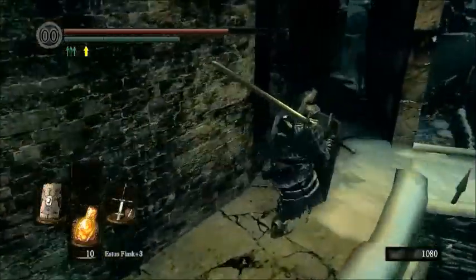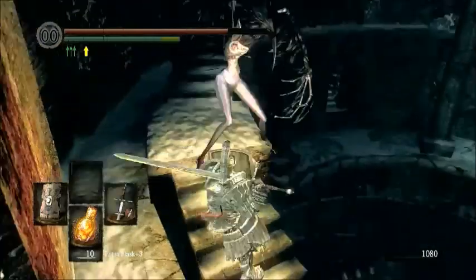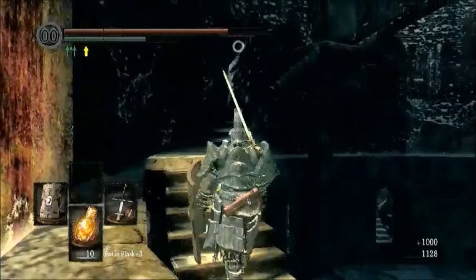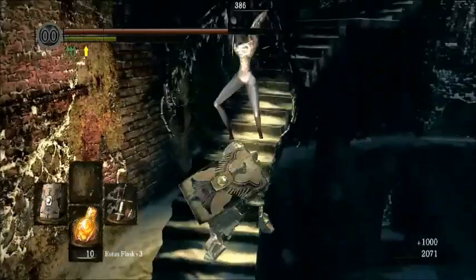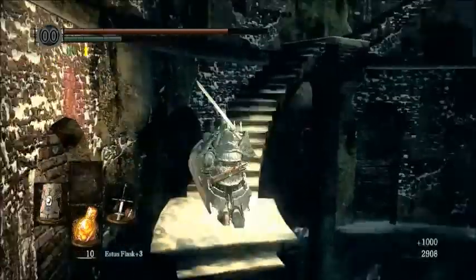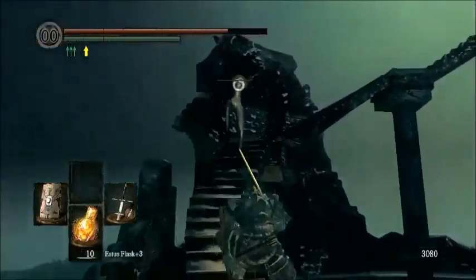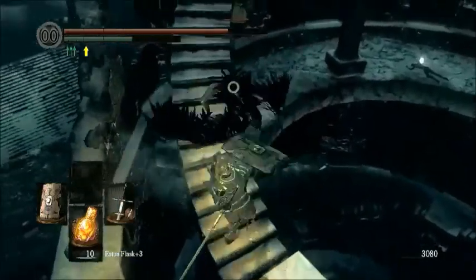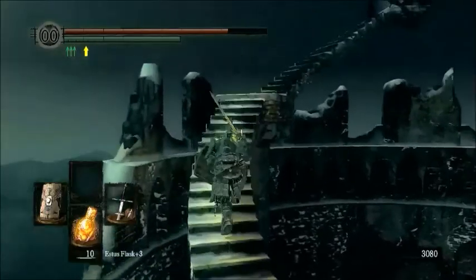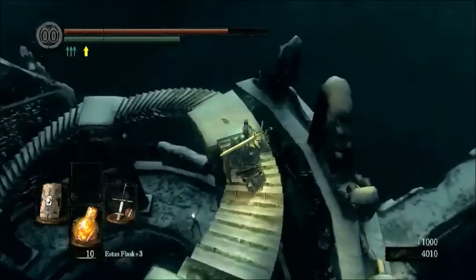So it's the honorable route for dark wraiths and such - it almost always has honor dueling standards like no healing, letting your opponent buff and take care of enemies, basically no cheap tactics. But if you guys want to try invading and you don't want to invade someone who isn't prepared for you, you can go the Red Sign Soapstone route - and whenever someone summons you, it's because they want to fight you. So there's the Red Sign Soapstone.